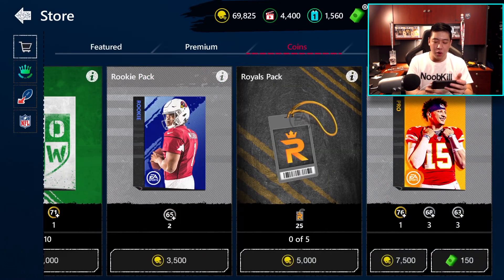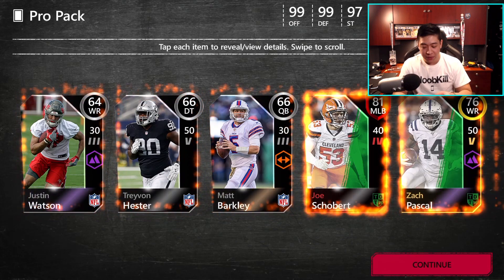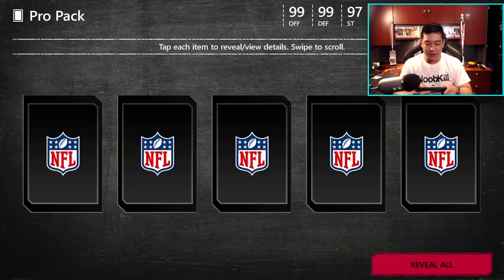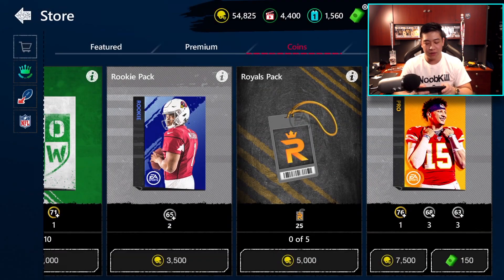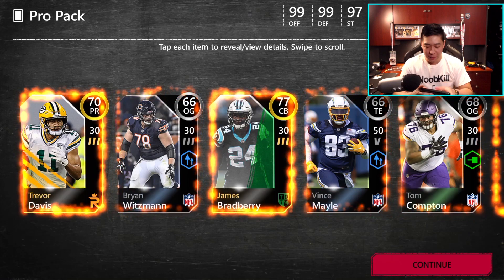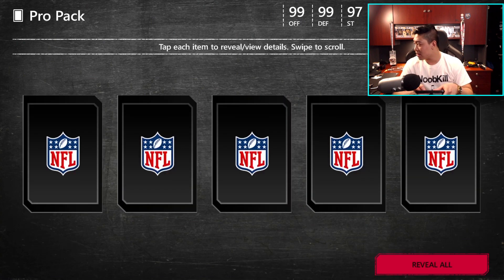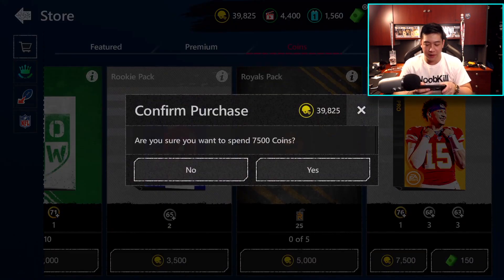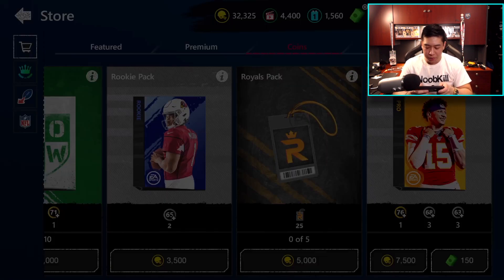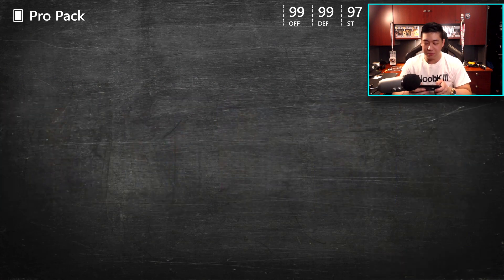I want to open up some pro packs too. You guys can pull the 99 overall players inside of pro packs now, which is absolutely awesome — makes opening pro packs pretty fun again. We had team of the year in packs for the longest while, but those 30 power team of the year cards are kind of obsolete now and can only be used for evolving players. We open one pro pack and get a legend pull. One more pull — 99 overall no update team.